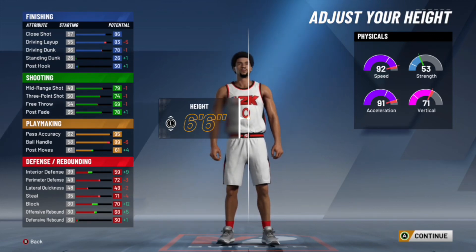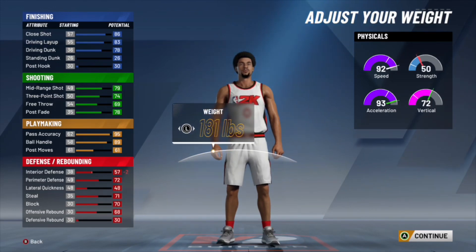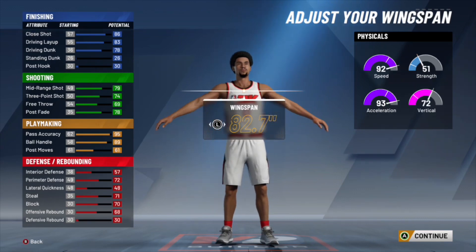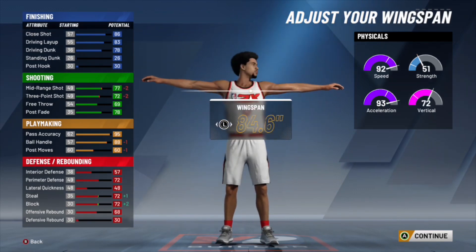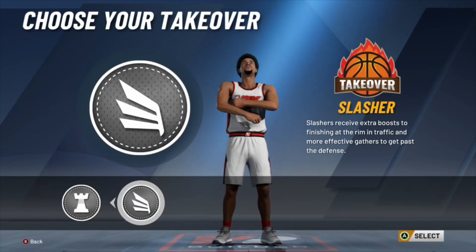Alright, 6 foot 6 like I said. His weight — he's listed at 185 pounds, so yes we're gonna do 185 pounds. His wingspan, I'm gonna put it a bit more overpowered than he actually has — I'm gonna put 84.6. As you can see it's still very overpowered.